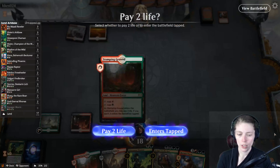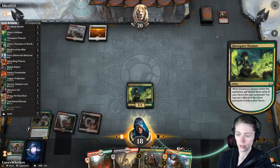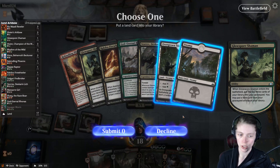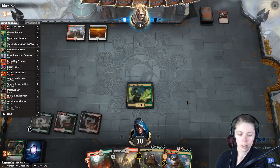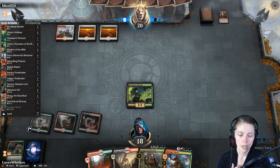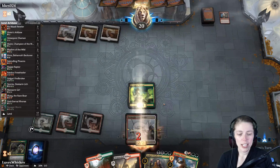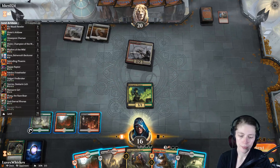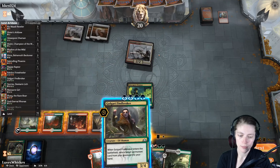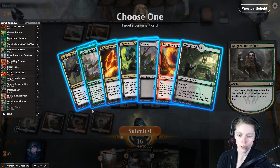Ravager Worm enters tapped. We cast Glow Spore Shaman again — and we hit God-Eternal Rhonas! We don't need land this time, we have plenty and don't want to flood ourselves. So we'll cast Findbroker to get the Lich back and attack with a Store of Devkar Lich. We got a land anyway so we didn't need to put one on top. Findbroker for the Lich — bam.